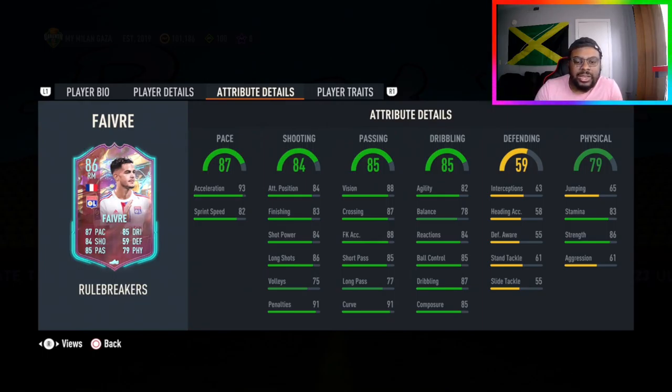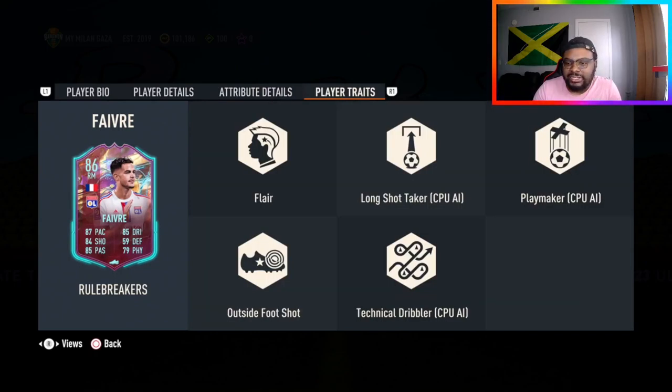He's a little bit low on the long passing but that curve is superb. Dribbling is good, nice strength, decent stamina, high acceleration, and a little bit low on the sprint speed — but stats are well rounded. He's got the flare trait, long shot taker, playmaker, overpower, outside the foot shot, and technical dribble as well. A decent card.